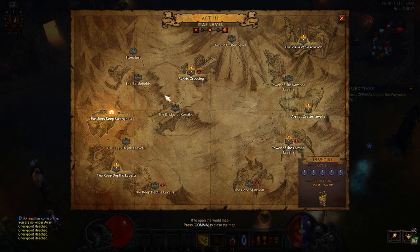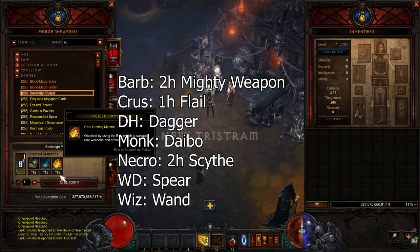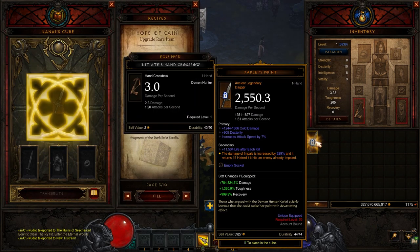Get the Kanai's Cube on Hard difficulty. Necromancers can do it on Master difficulty. Craft a rare level 70 weapon for your class and upgrade it in the cube. Cube the item that you got.